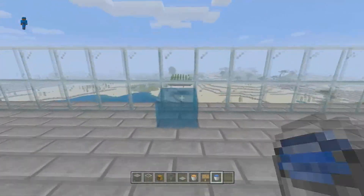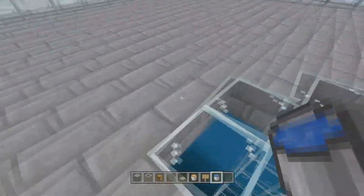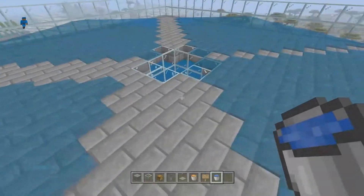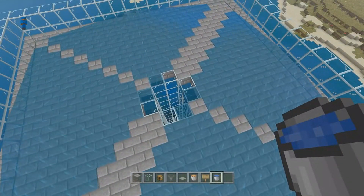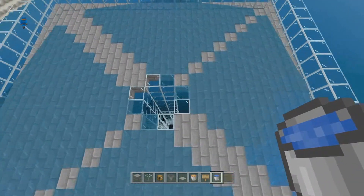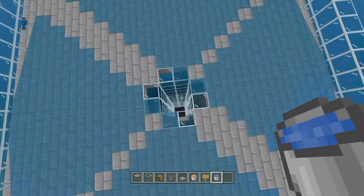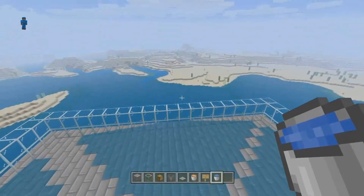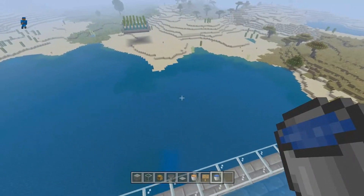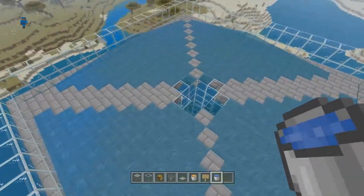After you get your glass done, come to the center glass right here and just walk straight, place a bucket, go to this one, place a bucket, go to this one, place a bucket, and finally this one as well. This is just checking your water current — if all this water is flowing to the edge, you've done it properly. If it comes over one block on any side, just extend that side one block.